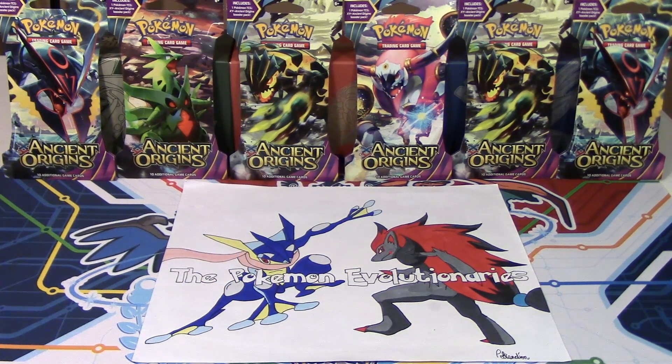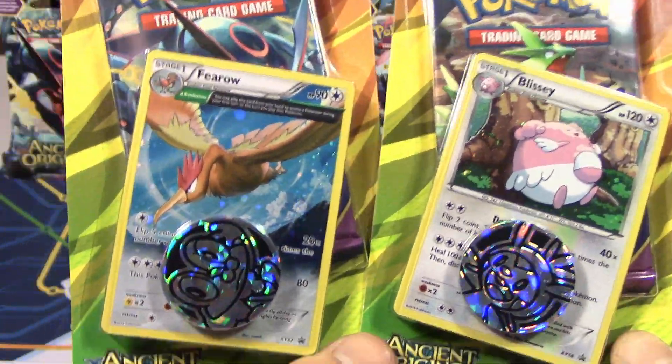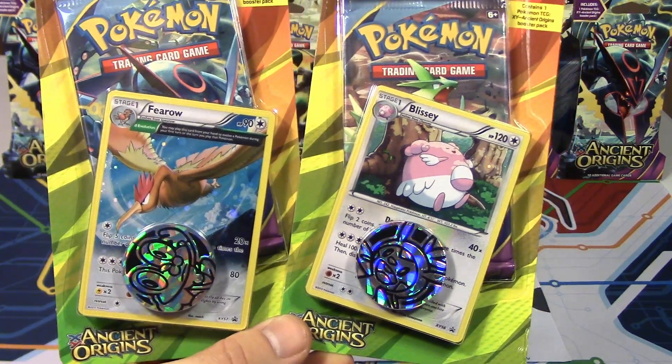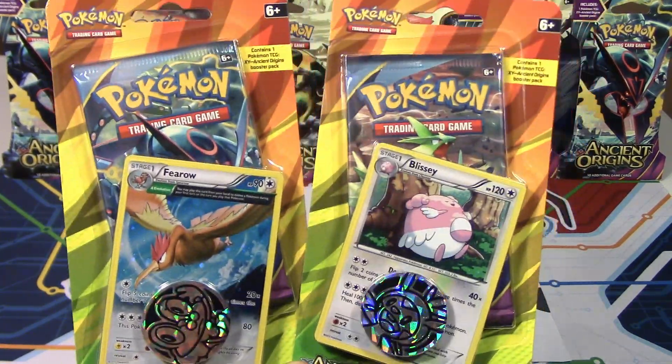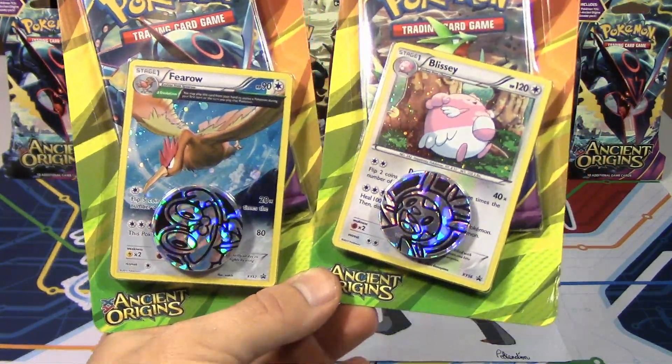Hello Pokemon fans, Professor K here. And with N. And today, as you can see in the background, we've got some early Ancient Origins. But we're going to be starting off with these two guys right here — brand new for a set called Ancient Origins. These are two different promo cards that we haven't seen before. We're going to take these things out of the package and show you what's inside. We'll be right back.